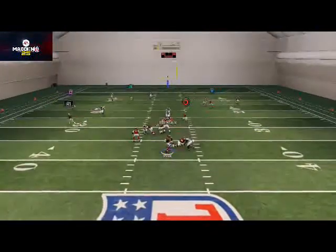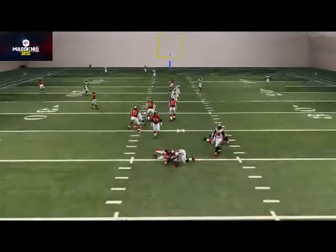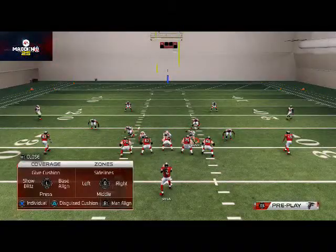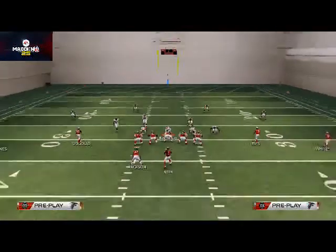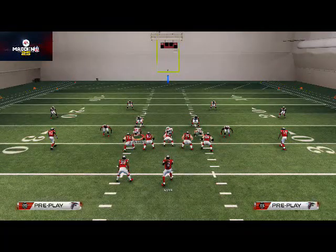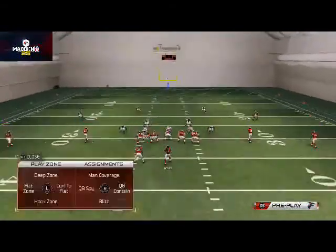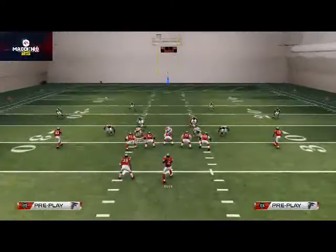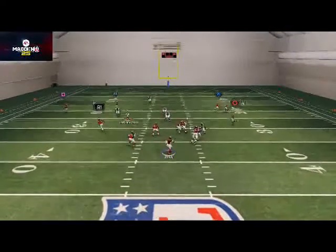The next step we can do to make our coverage better is drop the defensive end on the left side of the screen into a flat zone — a man assignment, a contain, anything we want. I like to typically drop them into a flat zone or a curl flat zone. And there you see we are going to generate that quick pressure at the quarterback.